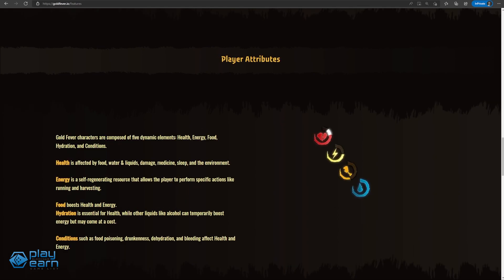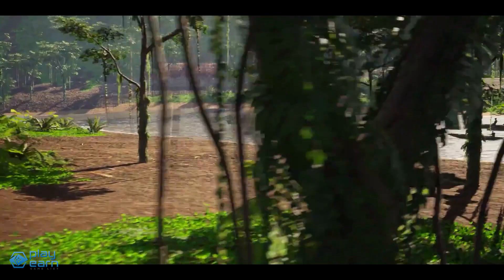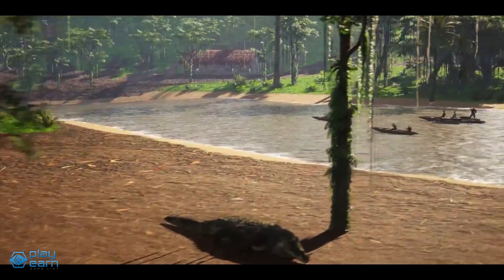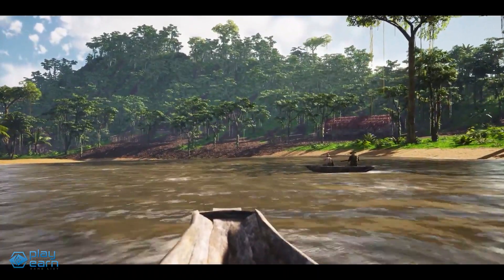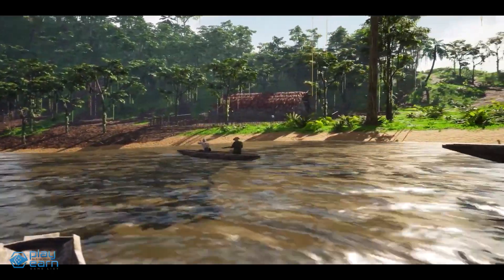Each player will have five basic attributes, which are health, energy, food, hydration, and conditions. All of these will matter during a match, so players have to keep their stats in mind. A lot of NFT items exist in the game such as weapons, potions, and tools that players can use. Merchants can also sell or rent out NFTs like planes, boats, and mining tools to players to help them traverse the map and mine gold. The game feels a lot like Far Cry, so if you play that series, you have an idea what this is like. Goldfever is free to play for everyone, so no need to buy an NFT to start playing.